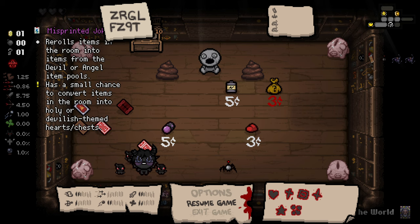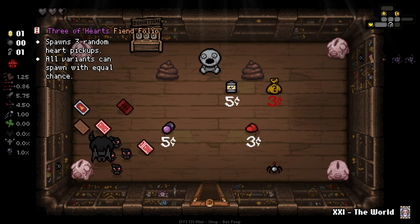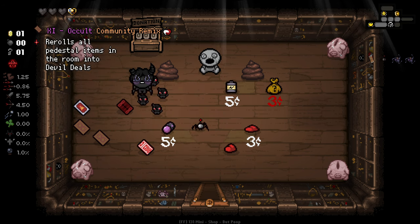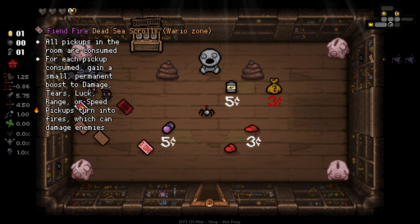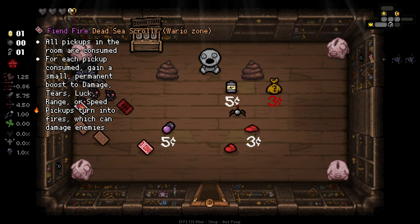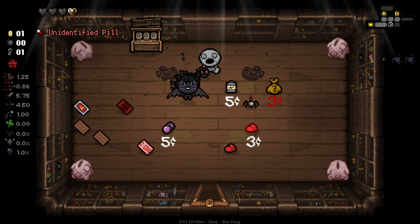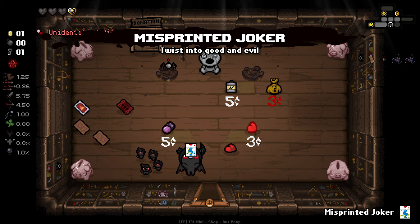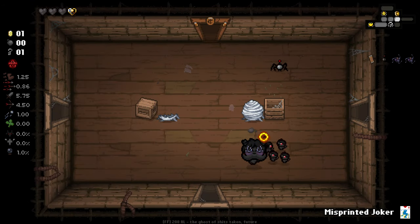Mistprinted Joker re-rolls all items in the room into devil or angel items. Spawn three hearts. We've got a soul heart of that. Re-rolls all pedestals in the room into devil - we've got two different items that do that now. All pickups in the room are consumed; for each pickup consumed, gain a small permanent boost to damage, tears, luck, speed, or range. Pickups turn to fires which deal damage to enemies. Probably a good idea to use that in this room. I think we go with Mistprinted Joker, see what we get for our boss, and we'll see if we end up using it.